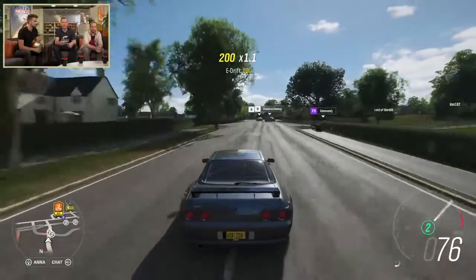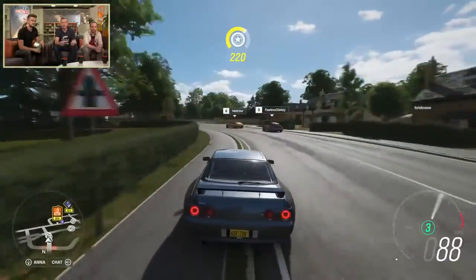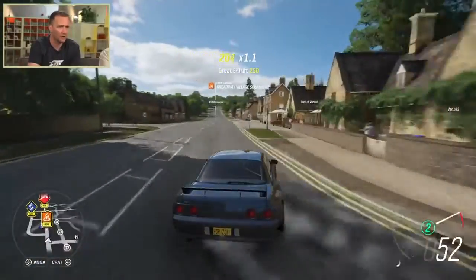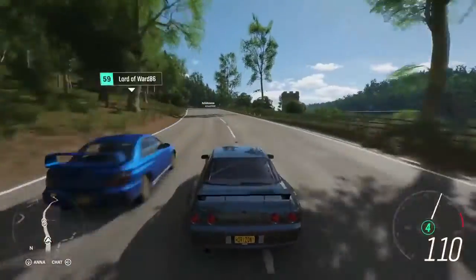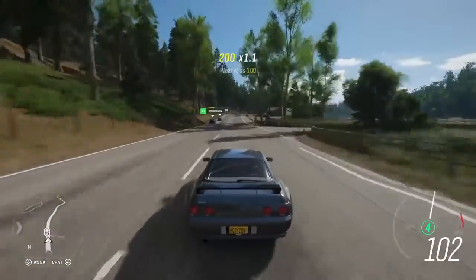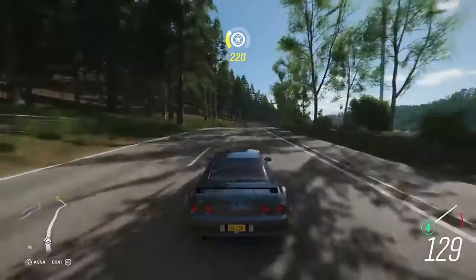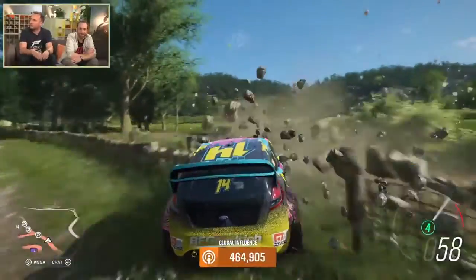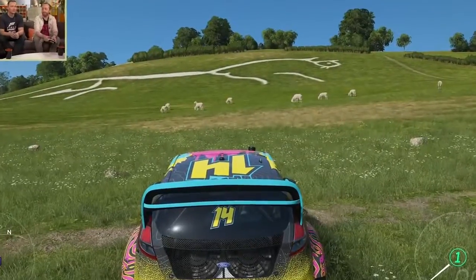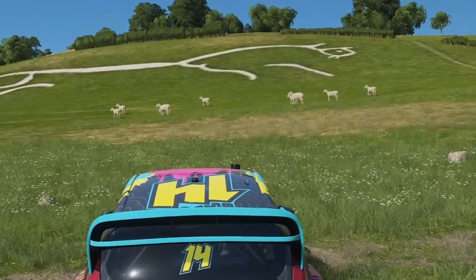In the first stream we got to learn a lot more about the summer season, as well as a few extra features originally teased at E3, including player houses and character and car customisation. With the summer season, like every season in Horizon 4, there are going to be some big environmental changes that open up new areas of the world or tailor to certain styles of driving. In winter there are obvious examples with lakes freezing over, but in summer certain rivers will dry up and become more accessible. There are also small details like sheep being sheared in the summer months and a lot less rain.